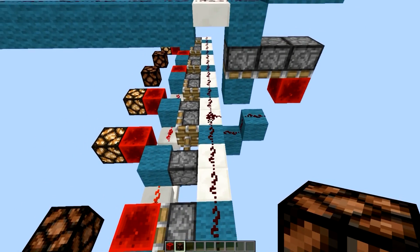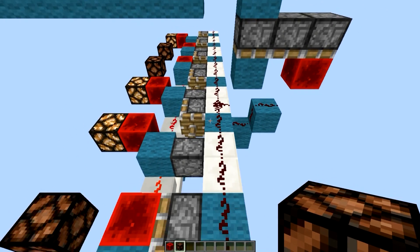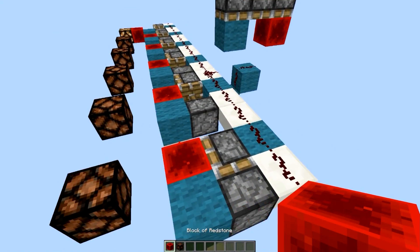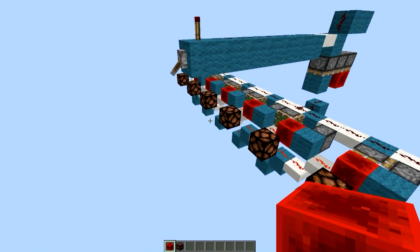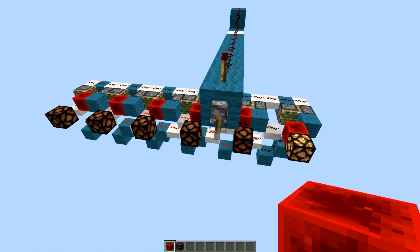You want to feed it a zero-tick pulse, otherwise it will be one tick instead of instant. It would still work fine with one tick, just slower. If you want to reset it, you just power this one and then depower it — there, it should reset. You might want to power it for a while because it takes a bit for the carry to propagate through.